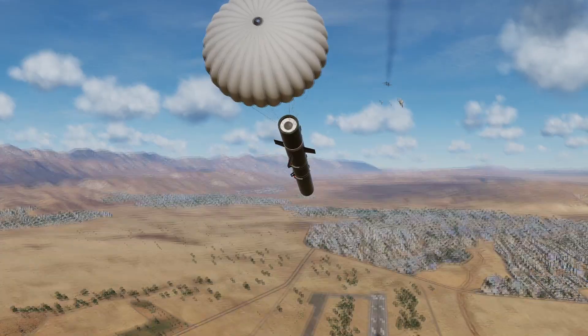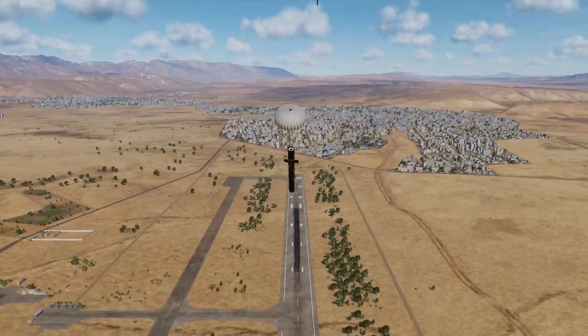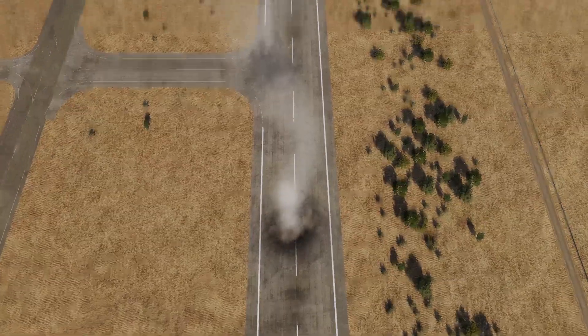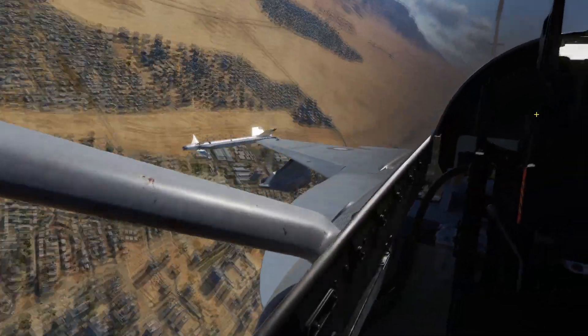Let's see what they're doing. So when they first drop, they'll open a parachute and start falling nose down. Then they fire a rocket motor straight into the ground. And that is the Type 200.